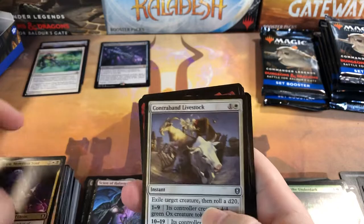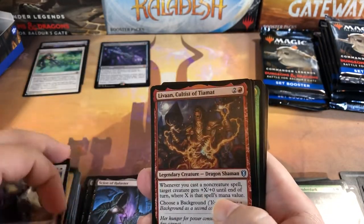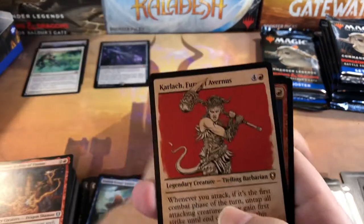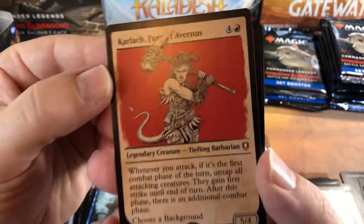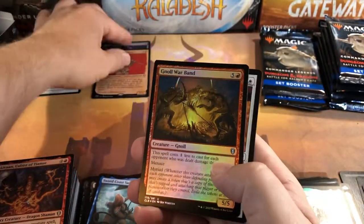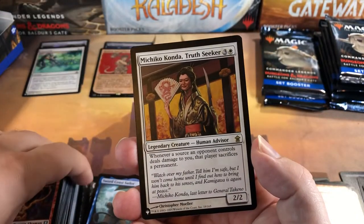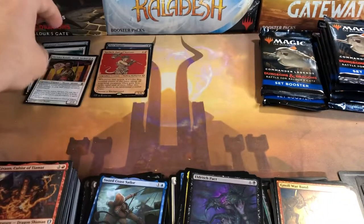There's our background — I stopped early. Then our etched foil and another mythic: Karlach! I can't read it because the hammer's in the way. Avernus for our next mythic — with the goopy showcase design that I don't like. Then Lowbar Bond and Michiko Konda, Truth Seeker from Saviors of Kamigawa as a list card — a second rare in the list spot.